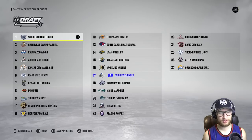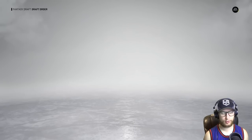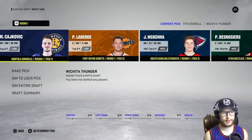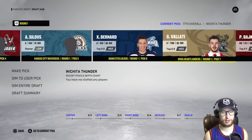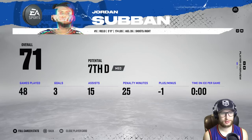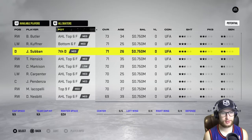This should be it. Pick 10 — show me. Aw, 17. Okay, that's fine, I'll take that. We're somewhat near the middle. So let us draft, shall we? Okay, so yeah, I guess this is definitely ECHL players. We're looking good. What do we have to choose from here? Jordan Subban, 71 overall, offensive defenseman. Interesting.